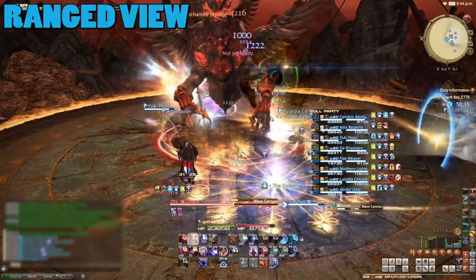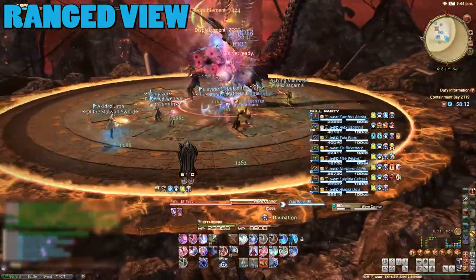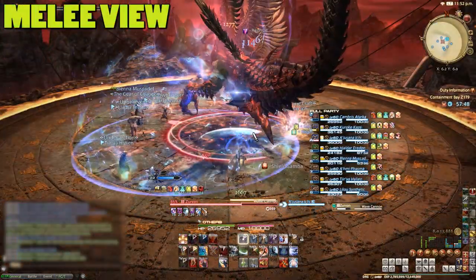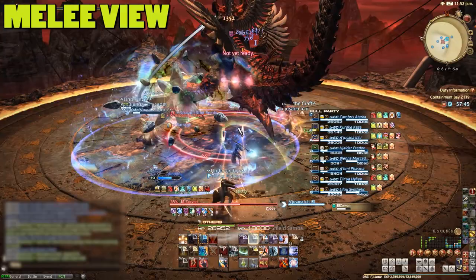For another attack, Zervan will also occasionally turn towards a random player and cast Wave Cannon. This is just an unmarked line AoE, but it hits fairly hard, so be sure to move out of the way.